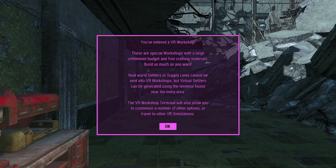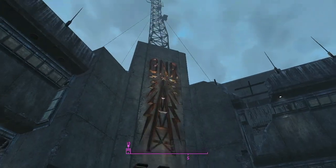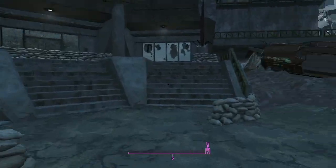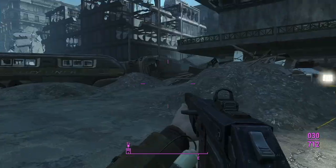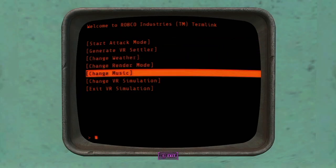You are entering a VR workshop. The special workshop has a large settlement budget and free crafting — you can build as much as you want. Real world settlement supplies cannot be used. I'm at GNR Plaza. Is a behemoth going to show up? The terminal options include: Start Attack Mode, Generate VR Settler, Change Weather, Change Render Mode.